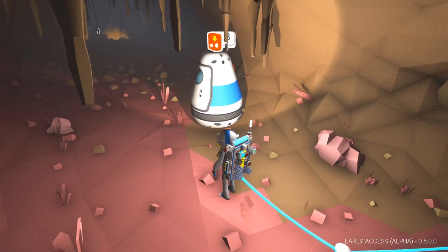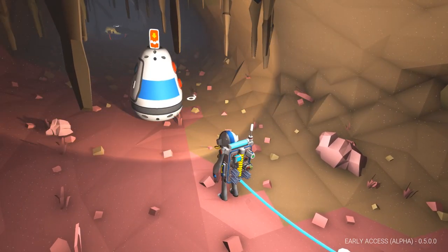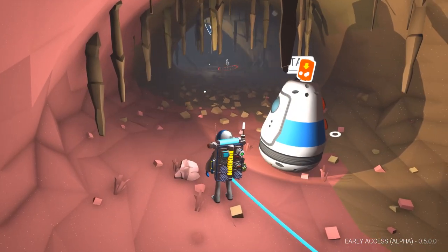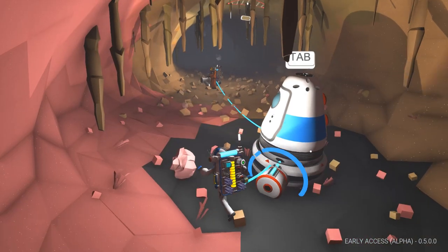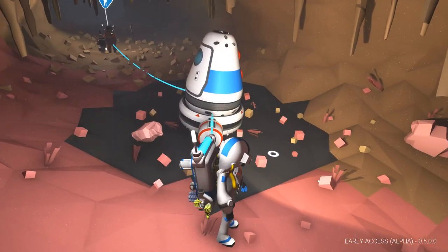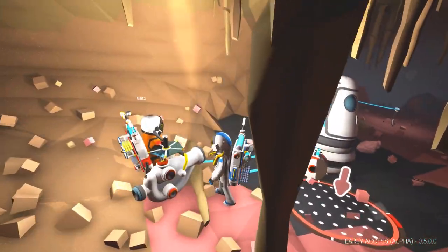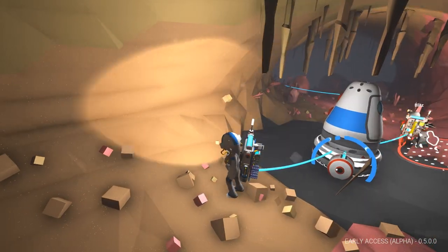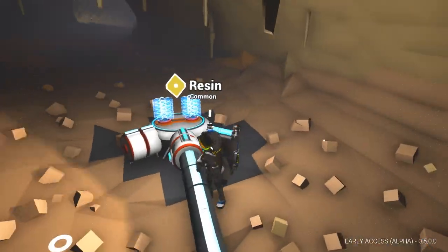So you wanna just plop it down here? Plop it like it's hot! There were like two stalactites and some dust, and they fell in such a way that for half a second I thought there was a T-Rex over there. Alright, ready? Boop! We did it! Underground base! In space!